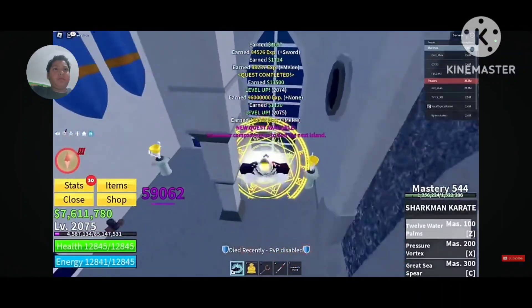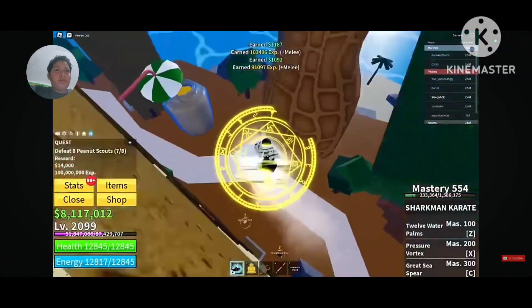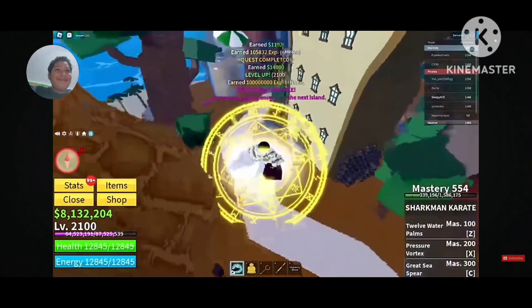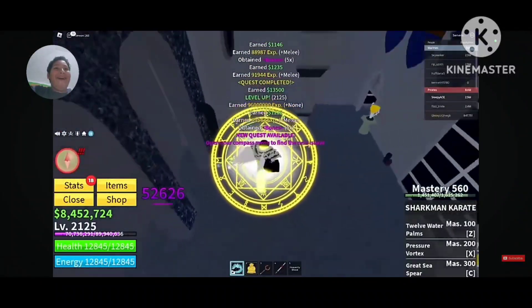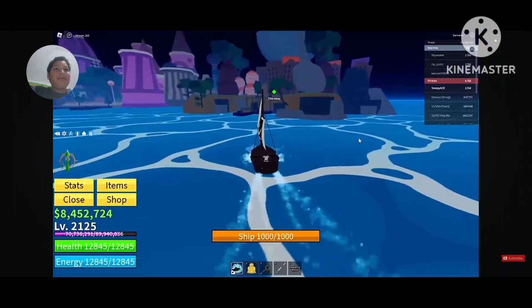He reached 2075 and headed to Peanut Island, which is the opposite of the graveyard castle. Although the mobs stick to the trees and there are houses and nuts all over the place, he reached 2100 at the first quest giver. He went back to the Graveyard and leveled the remaining 25 levels to move to the next island — but got a trash roll.